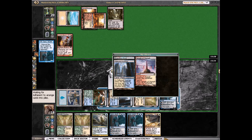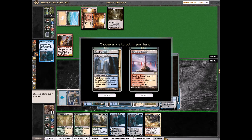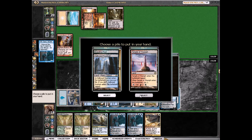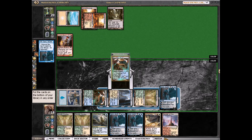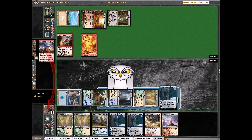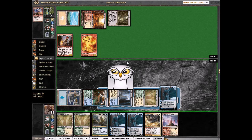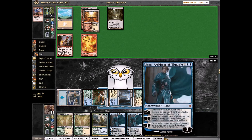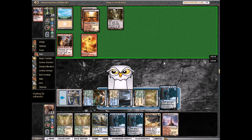He's probably going to Lightning Strike or Magma Jet the Jace, make a token, attack for five. Yep, so we're going to take — oh, he did two to us. Maybe we'll just attack the Jace that way he can do one more extra damage to us.